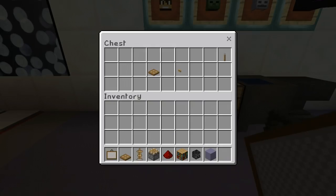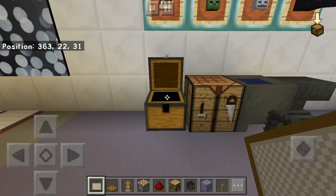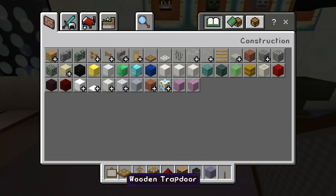You'll also need a bookshelf, a skeleton skull, a wall — for this I'm gonna use a light blue terracotta — a lever, a wooden trapdoor, and an iron trapdoor.